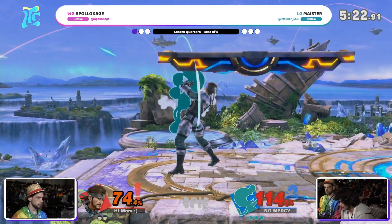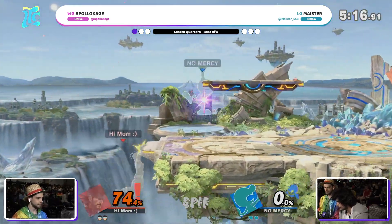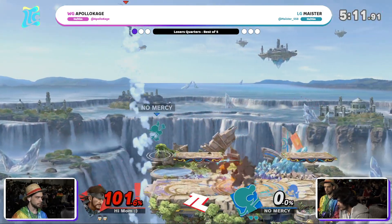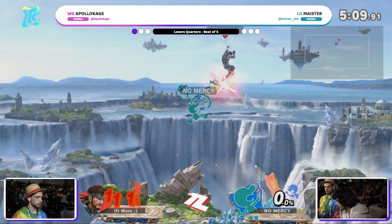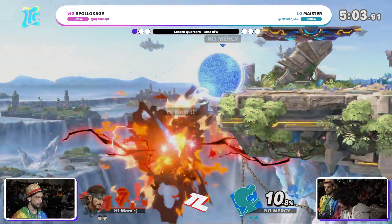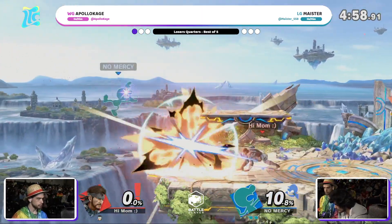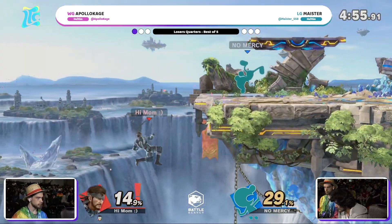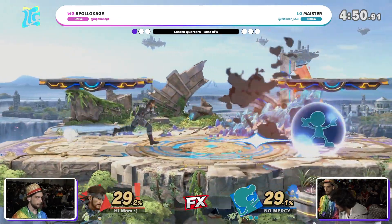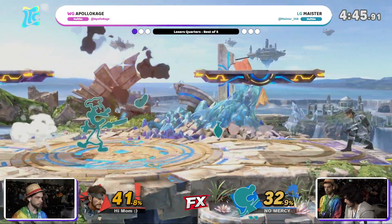Apollokage took a moment to think, and it's turning into something big for him — that's all he needed to get his way back into this one. He was just waiting to find the pattern of the chef. Down smash sending him high, but the Cypher keeping him safe against the up air. C4 not big enough to save him on that platform though, and Meister again with excellent edgeguard, really shutting him down. An opportunity now for Meister, setting up the bacon. Apollokage just pulling that grenade and saying 'I'll take a couple hits here, but at least I'm not getting ledge trapped by the bacon.'